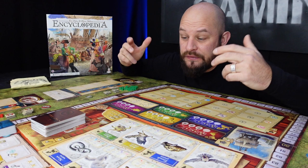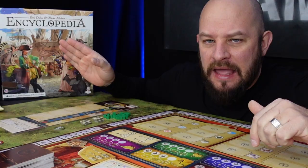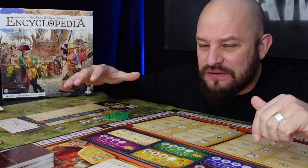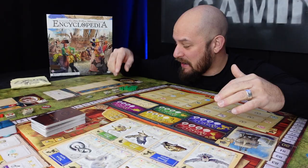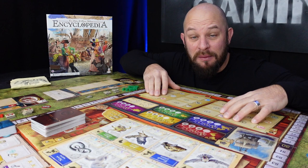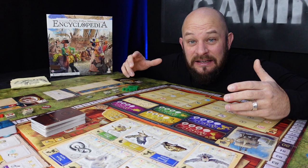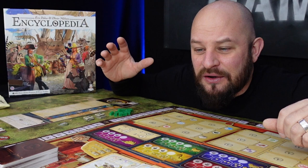In Encyclopedia you play as a naturalist trying to complete the encyclopedia. You will do this by getting experts on your team, going out to visit the different continents, and getting some animals to research. You'll put little research cubes on the different animals you collect. Eventually you will be able to publish everything you know about these animals to get a little note in history of the encyclopedia.